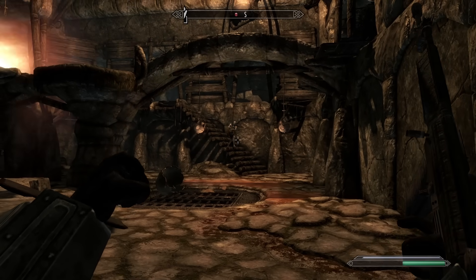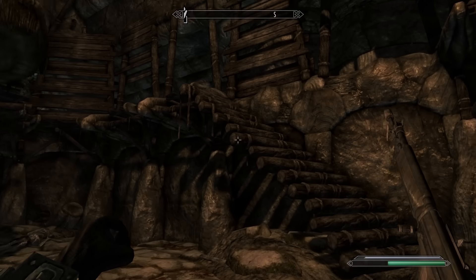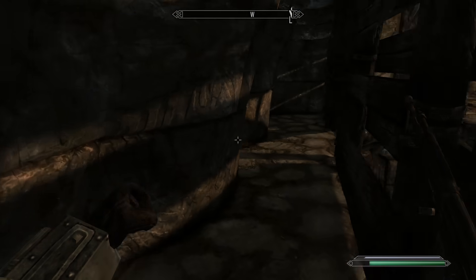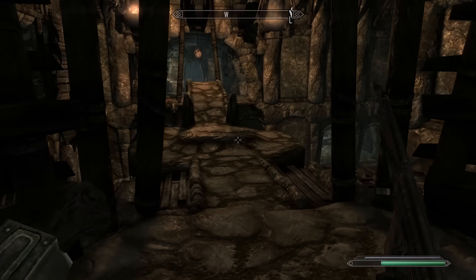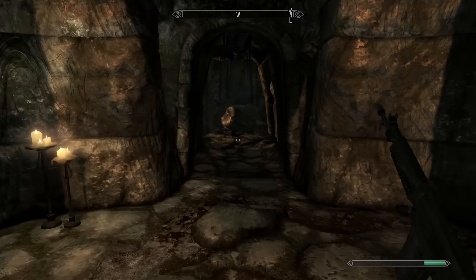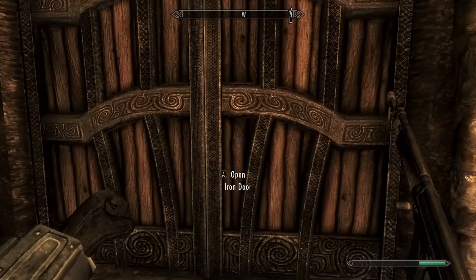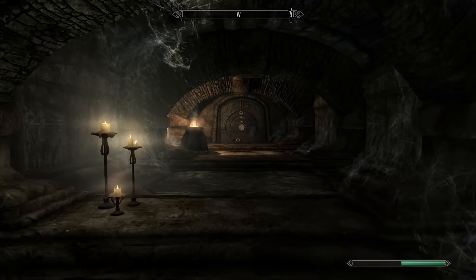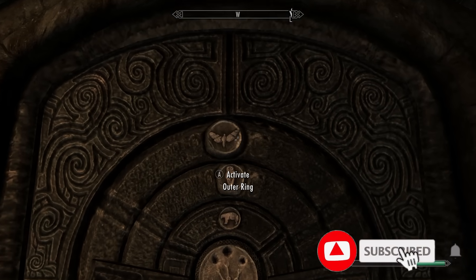First things first, I am only using the name 'Lone Wanderer' in the title because the Power Armor mod I'll be using is a port of the T-45D from Fallout 3, ported into New Vegas, and I didn't want to put 'The Courier' in the title as that may confuse people who've only played Skyrim and not New Vegas. Of course I'm going to beat the game — the mods are giving me a suit of Power Armor and an AK-47. This is more a joke video than anything else, but it's going to be fun. Links to download the mods will be in the description.